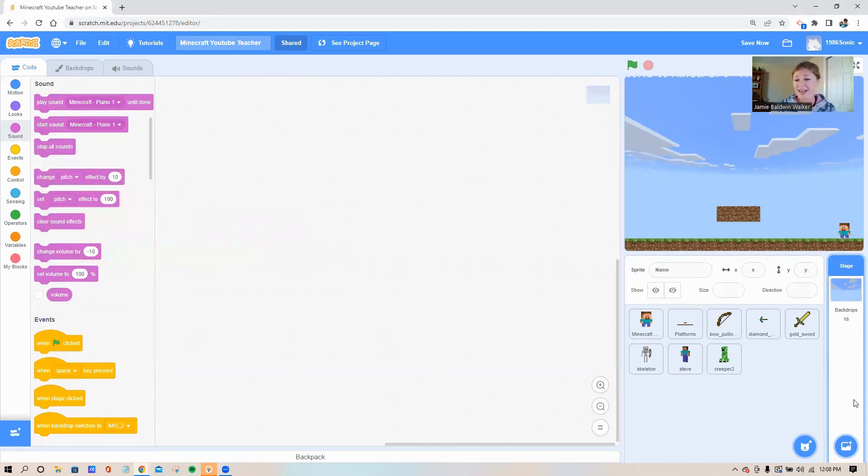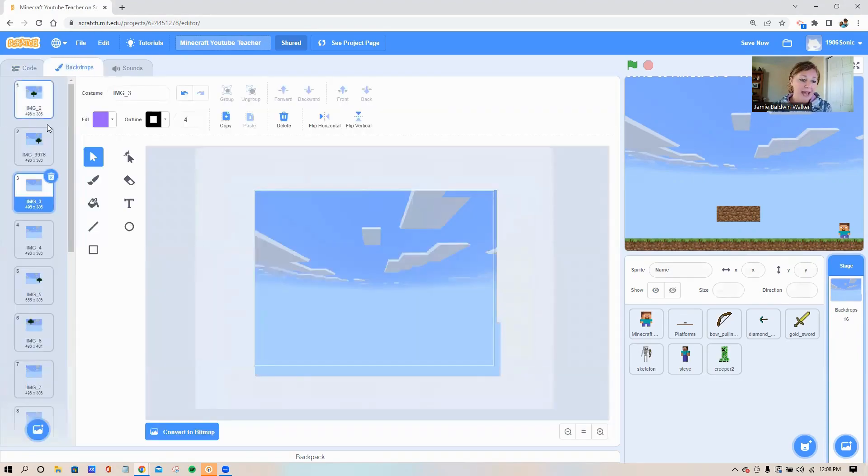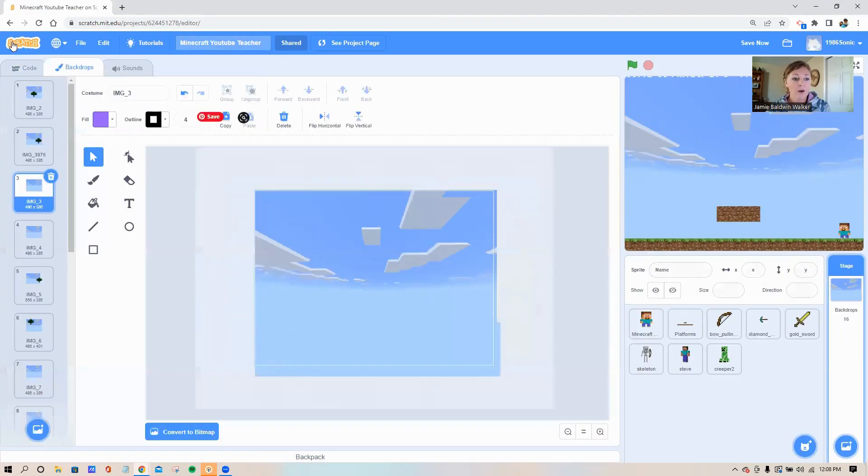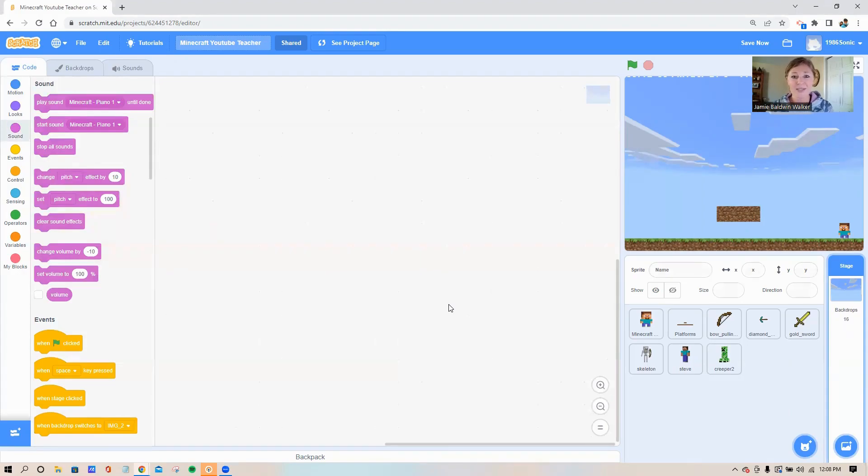Up in the top left corner you've got your backdrop tab — this is where there are some different Minecraft backdrops. If you'd like, come down to the bottom left corner where it says 'choose a backdrop' to go to the Scratch library, or if you have your own Minecraft backdrop you'd like to upload, go ahead and click 'upload a backdrop.' Feel free to use the cloud one I've got here.